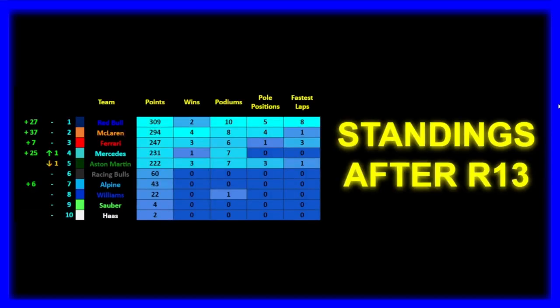We then go to the Constructors. Despite Perez's abysmal driving, Max Verstappen is managing to carry Red Bull. But it's big gains to McLaren this weekend with that race win. Ferrari not that far behind either, though Sainz's weekend was poor. Then we see Mercedes and Aston Martin close out the top 5. Racing Bulls in 6th. 7th, Alpine getting a lot of points this weekend, but not enough to catch the Racing Bulls. 8th was Williams. 9th, Sauber. And 10th, Haas — none of them picking up points.